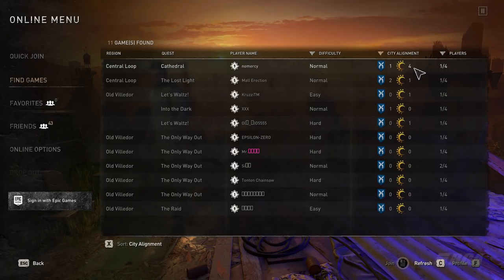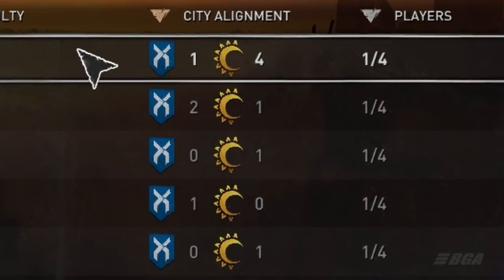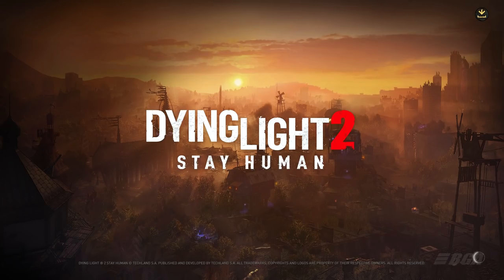What you need to do is find a session that has the highest city alignment score. I recommend you choose a lobby that has the highest level — I'm talking about the points that you see here, one for the peacekeeper and the survivors. The one that is the highest is the best one. Once you've found it, click on it and join their game.